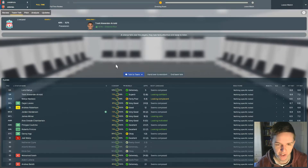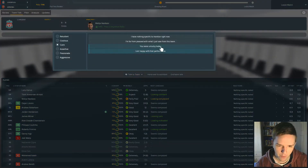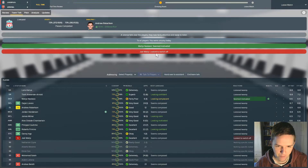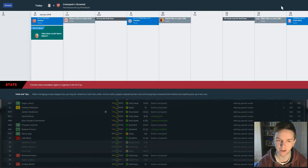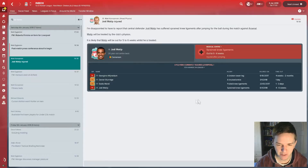Another fixture added to an already busy schedule. We were 2-1 down but came back for a draw, so we were unlucky. Matip got injured and is out for 5-6 weeks with sprained knee ligaments — that's not ideal. We still have defensive options in Lovren, Gomez, and Nastasic, but losing Matip for a few weeks isn't great. The replay at the Emirates makes our job even harder in the FA Cup.